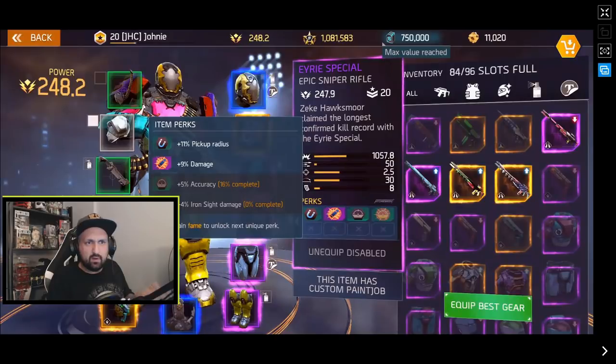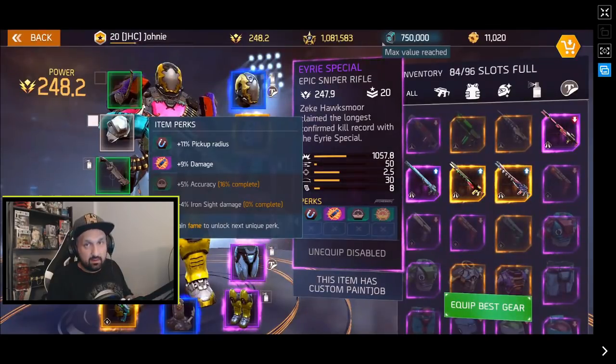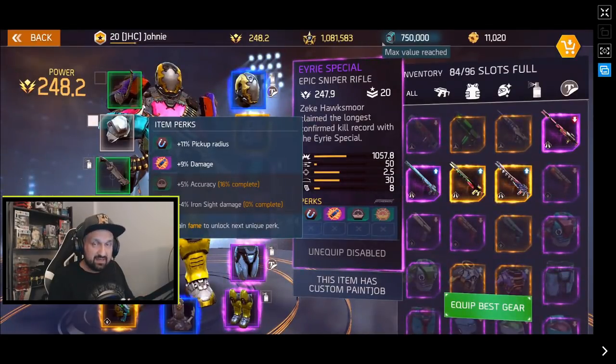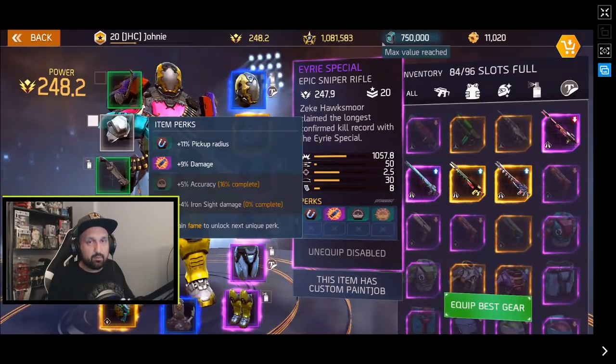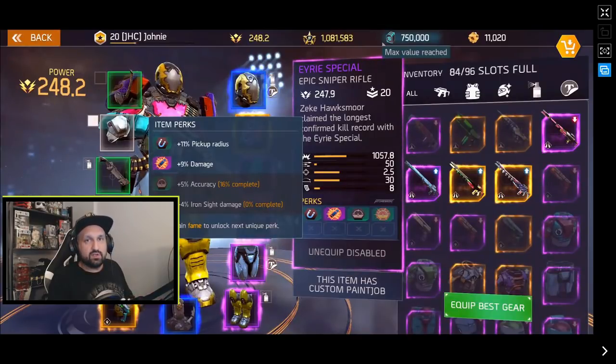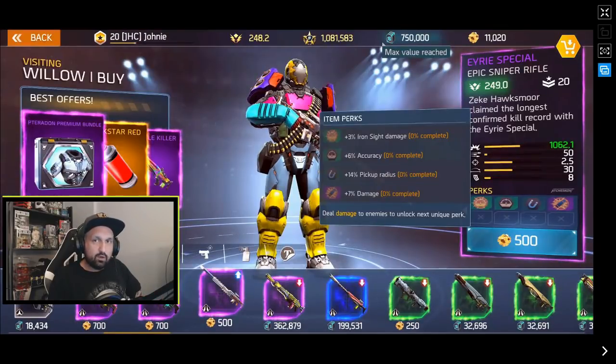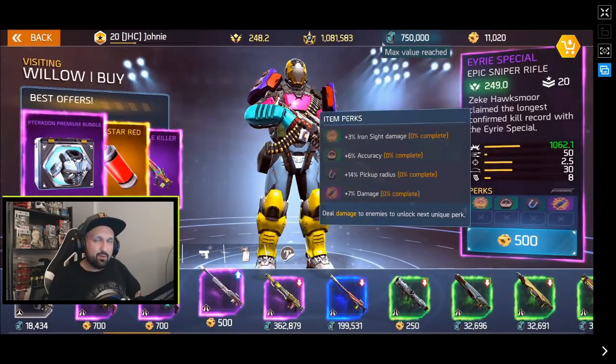The perks matter most. The Airy Special comes with 11% pickup radius, 9% damage, some accuracy boost at 5%, and 4% iron sight damage. The Bassens had 10% extra damage plus 15% extra crit damage. The Airy Special does not come with crit damage in the perks. These unique weapons with custom paint jobs come with a fixed set of perks — no matter how often you find them, the perks are always the same. Because of that, the Bassens Killer is still the best epic sniper in the game.